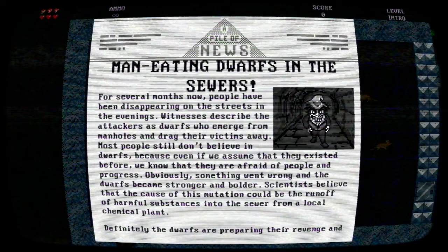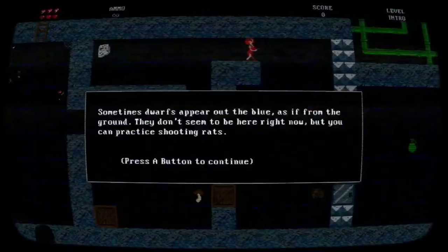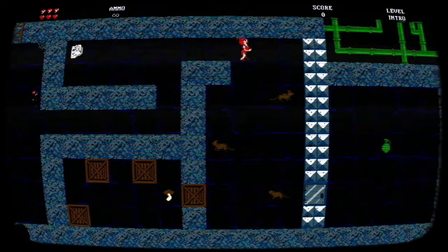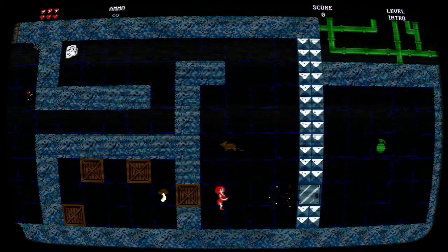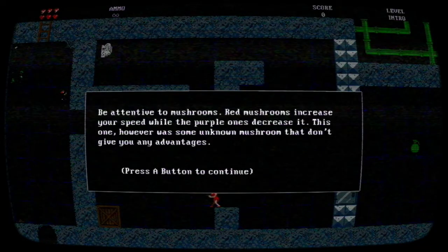Manning dwarfs in the sewers. Sometimes dwarfs appear out of the blue, as if from the ground. They don't seem to be here right now, but you can practice shooting rats. Be attentive to mushrooms: red mushrooms increase your speed, while the purple ones decrease it. This one, however, was some unknown mushroom that doesn't give you any advantages.